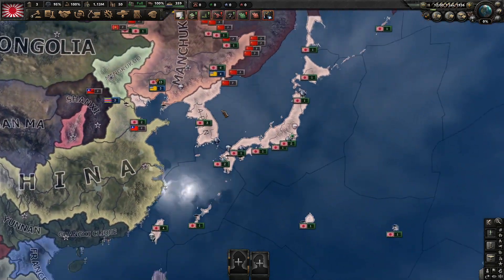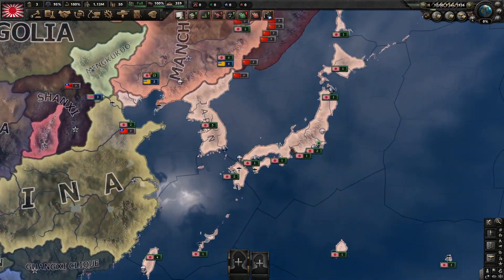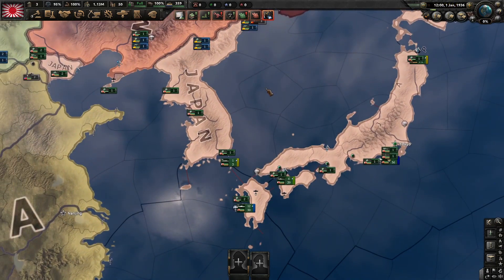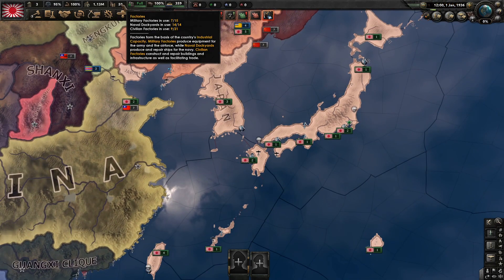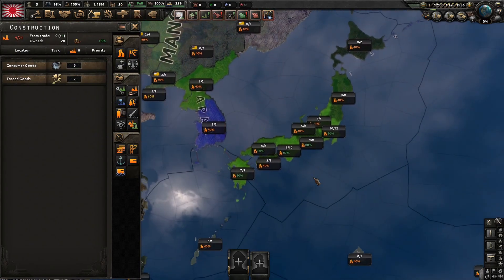So for the start here, I'm not entirely sure how I'm going to begin. Japan starts off in a kind of weak position - we have only 15 military factories, which is pretty crummy, 14 naval dockyards, and 21 civilian factories. We luckily do have pretty decent infrastructure so it won't take too long to actually get going.